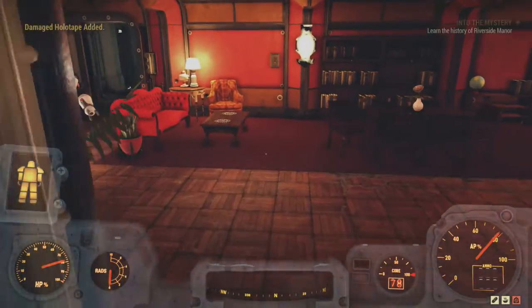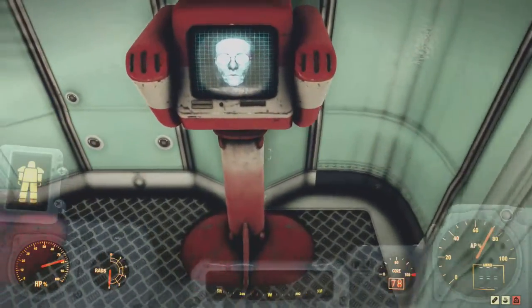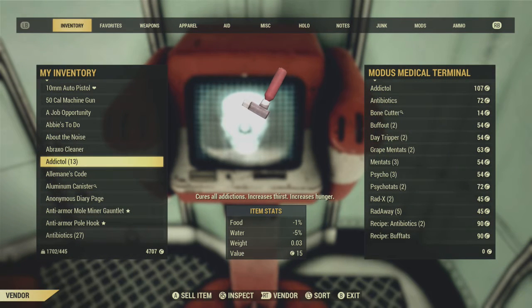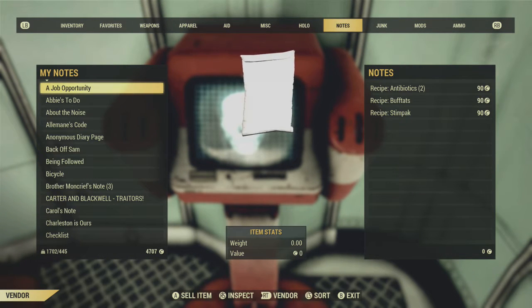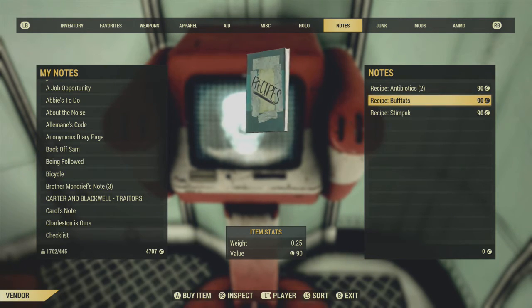Once you're in the medical bay, we're just going to head to the vendor. As you can see, we've got Antibiotics at the moment, Buffout, and Stumpax. If you don't see the Psycho recipe, it took me about three server hops, and then I was able to get the Psycho recipe. There are a bunch of others, and I'm just going to probably buy them so that if I need them for another daily challenge, I won't have to come back and buy them specifically.